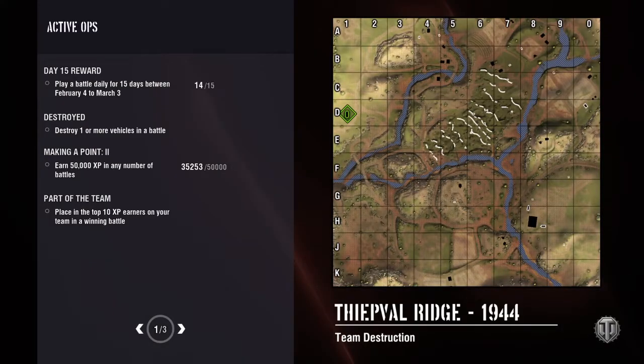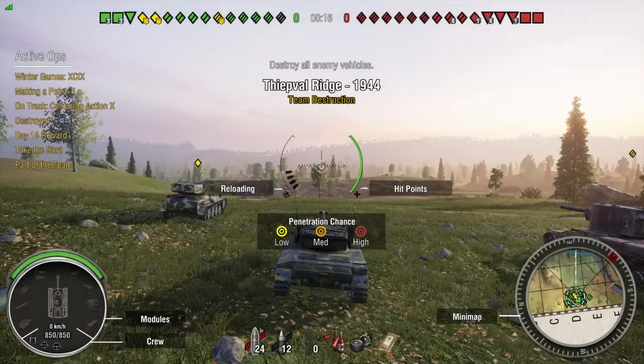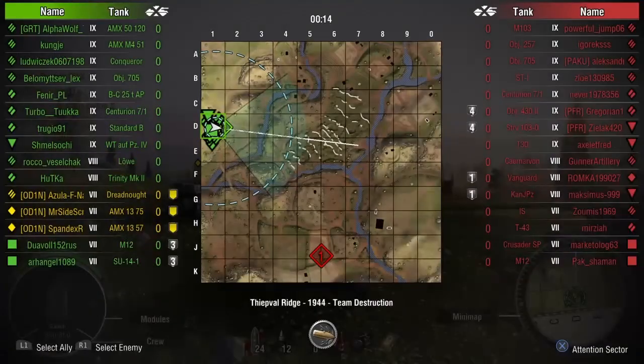Hey guys, Ryan here, and today I'm going to bring you a video in the AMX 1375. I'm on Thiepval Ridge 1944, in a platoon with Spandex and Luke. Luke is in his Dreadnought, Spandex in his 1357 — the premium French light tank, a tier 7 — and we're in a tier 9 game.